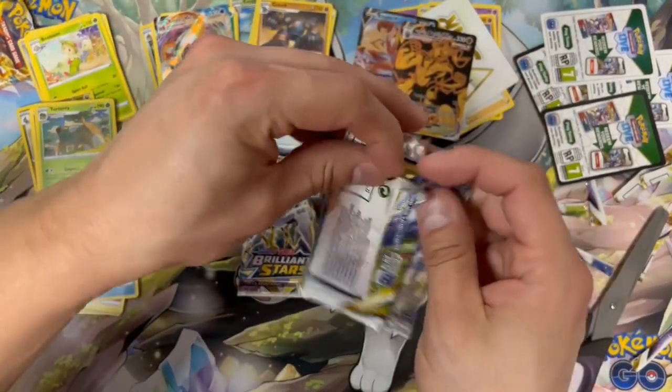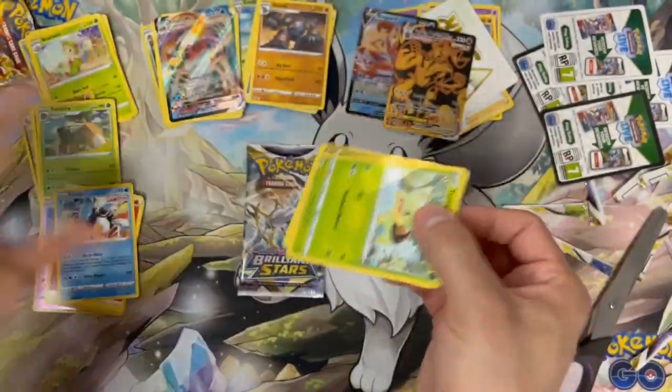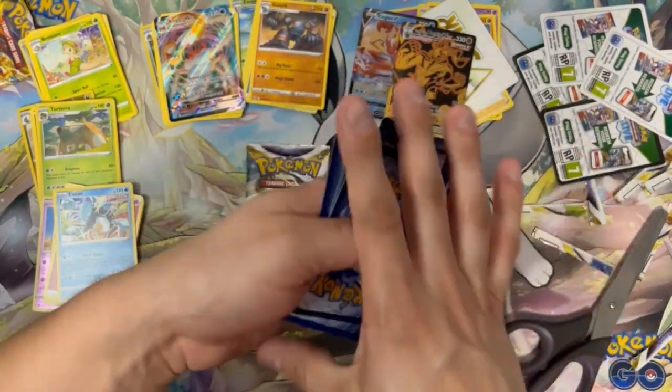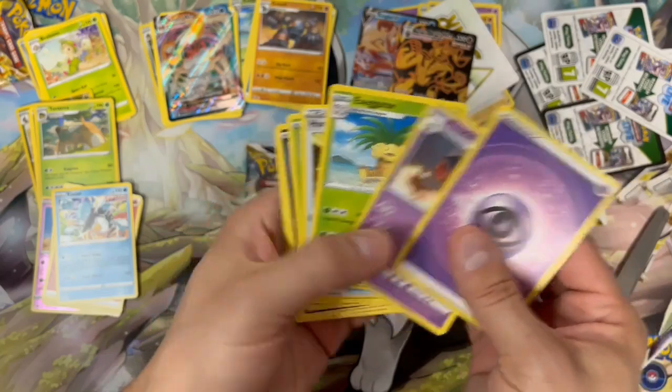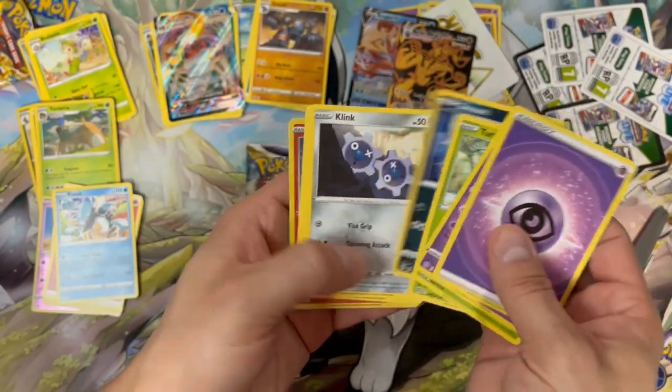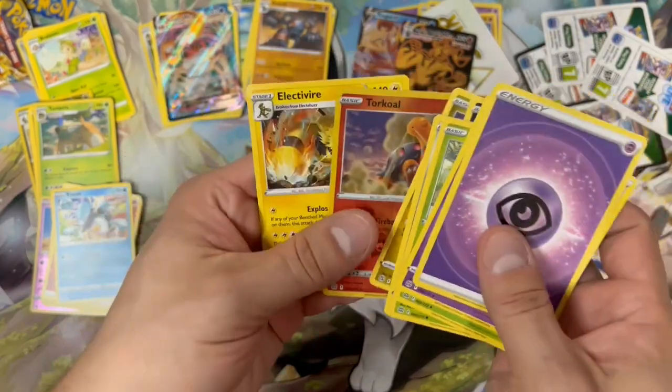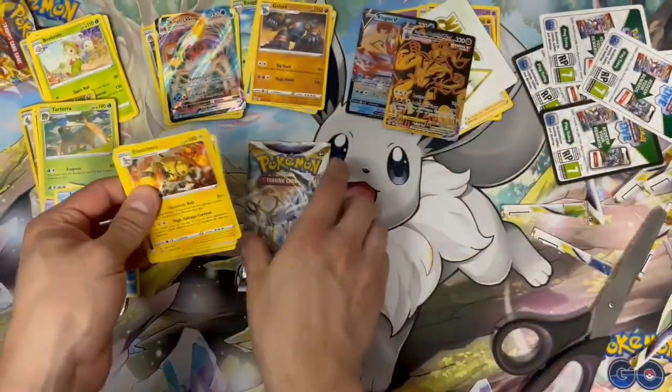Next we've got our Skyform pack. White border again — we got psychic energy, Claydol, Hunting Gloves, Clink, a reverse holo Torkoal, and a non-holo Electivire.